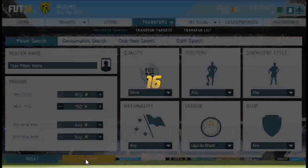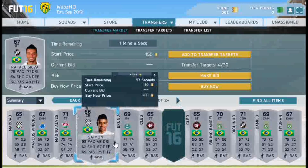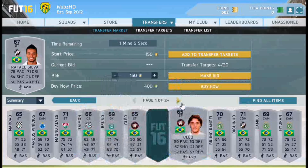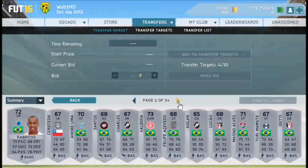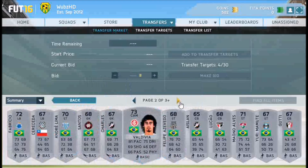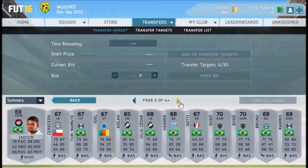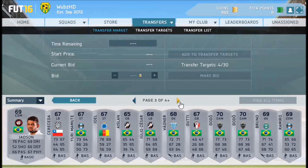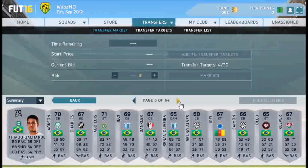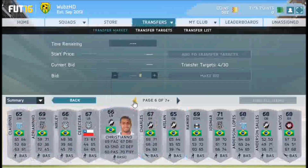I've just had 1k, which you can have easily from your starter pack just to start this method off. With the starter money that you do have, you should be able to make probably about 250, maybe even 500 coins with just 1k. You can probably make about 10k an hour, which is really good for a starter method, because you'll then be able to move on to better methods in the future.